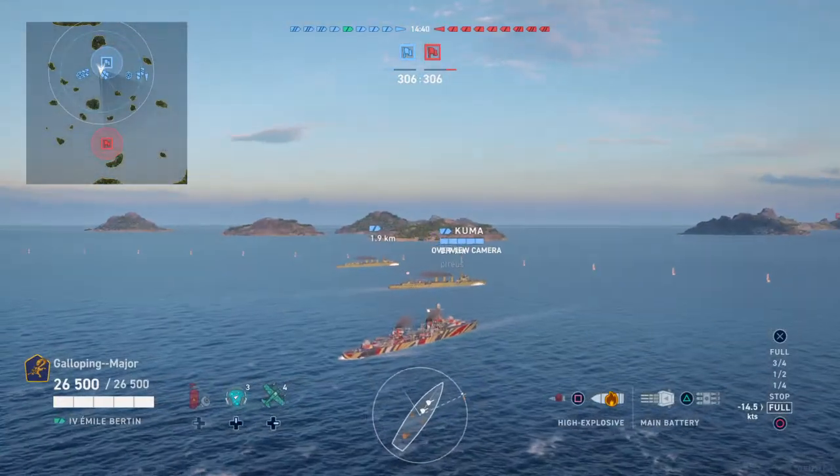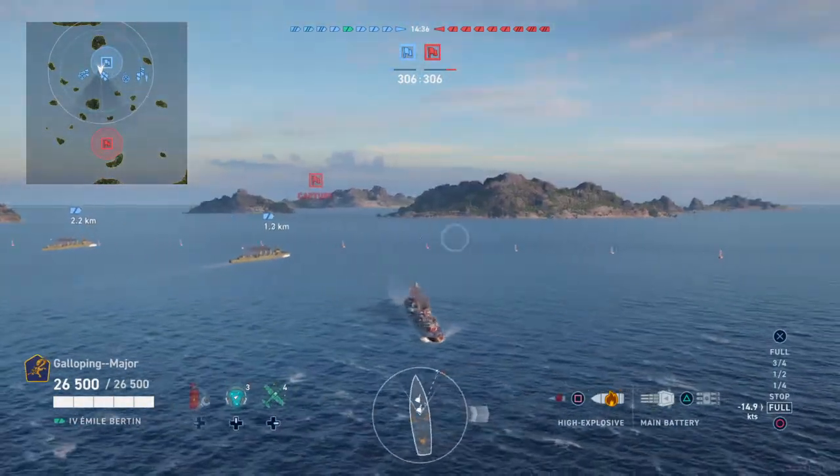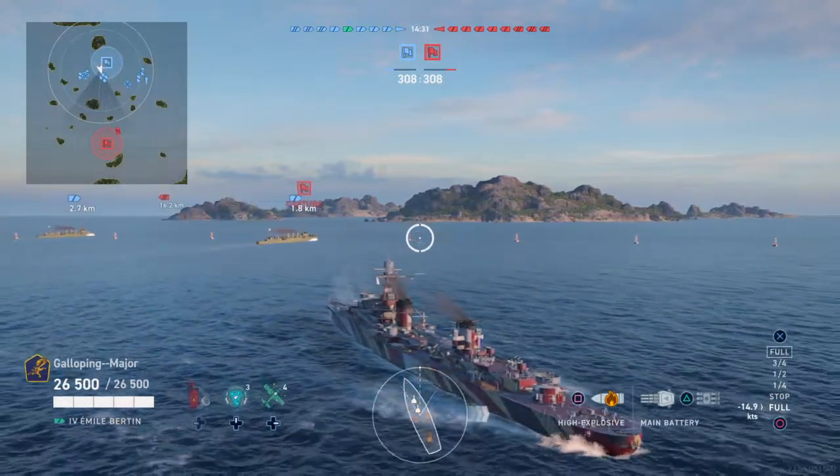I've spawned in the centre and at the moment I'm just reversing because I know these two Cubans are in the squad so they're going right. So what I'm going to do is switch out to the left flank and use my speed to get over there.